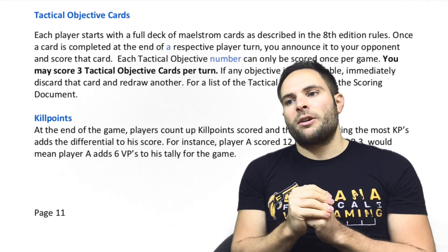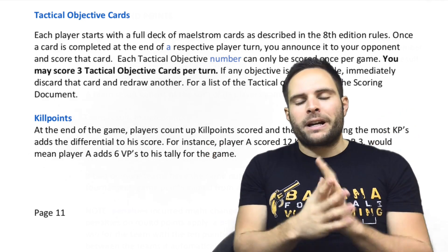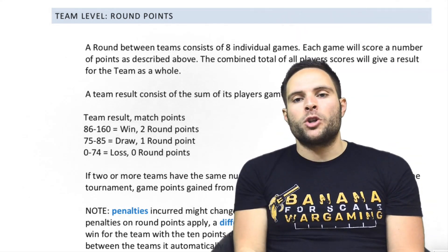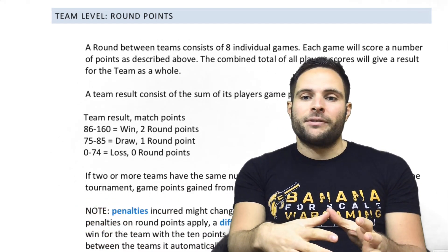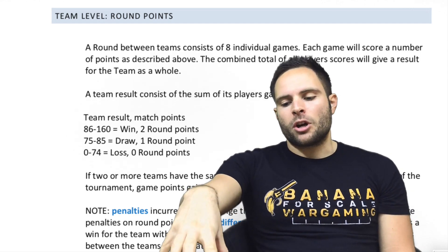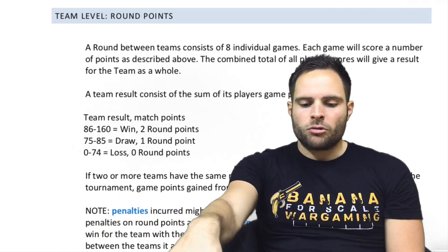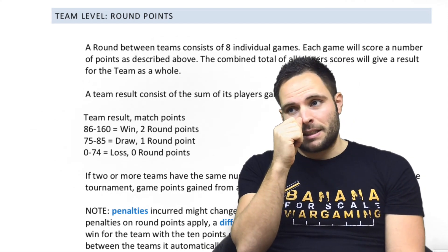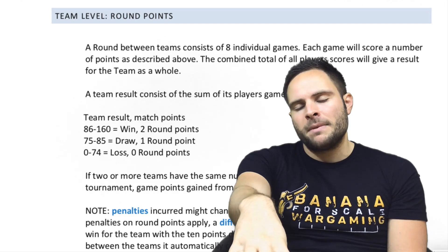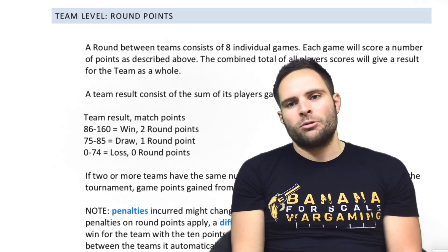The points system works slightly differently. You take your points, subtract your opponent's points, and then reference a table on the Glass Hammer Gaming website to see how many points you score. The maximum you can score in a single game is 20 points — a major victory. With eight players, the team maximum is 160 points. There's a lot of tactics around whether you need wins, draws, or losses. Coaches can walk around but can't advise on gameplay — they can only say things like 'we need this result.' Coaching on how to play forfeits the game.